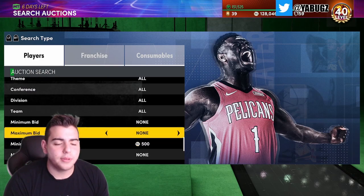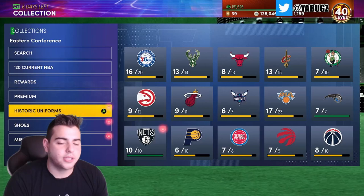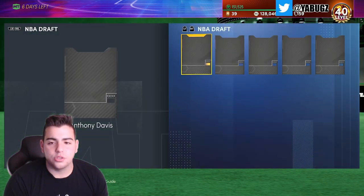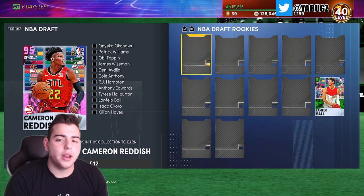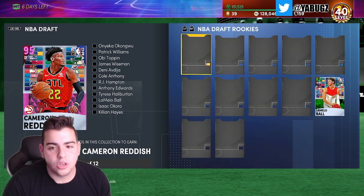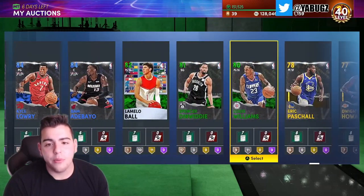Amethyst LaMelo Ball is over 100,000 MT, and that's because if you EVO out any of these cards in the set, you end up getting Cameron Reddish. Today if you're grinding — I personally am just going to continuously snipe — but if you're doing this, the draft set is what you want. LaMelo Ball — you want all these players to get a free Cameron Reddish. This whole set is roughly 80k, and you get a free Pink Diamond overall.